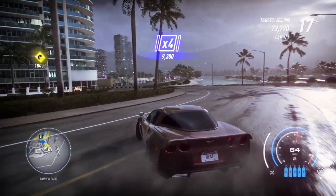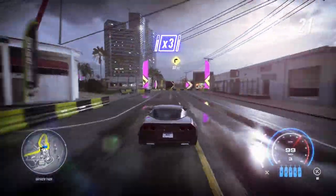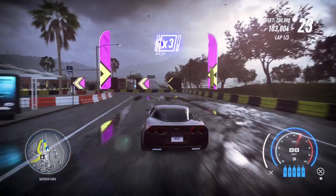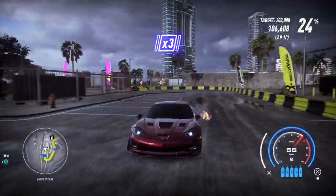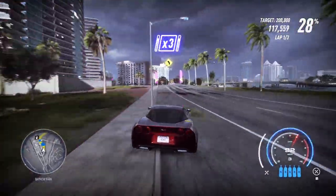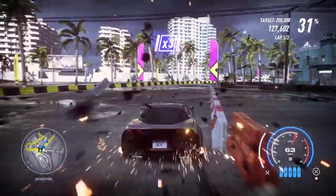It doesn't count if you smash through breakable things, but if you touch anything solid it will drop your combo to one again. You can go off-road, you can do whatever. From my experience it seems to be speed and the length of the drift that are massive factors. The proximity bonus is the only other thing and I don't know exactly what it applies - it could be a flat number or a secret multiplier. It doesn't really explain itself, but it doesn't have to - the events are relatively easy.